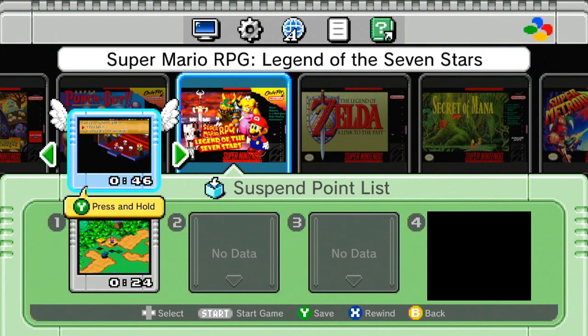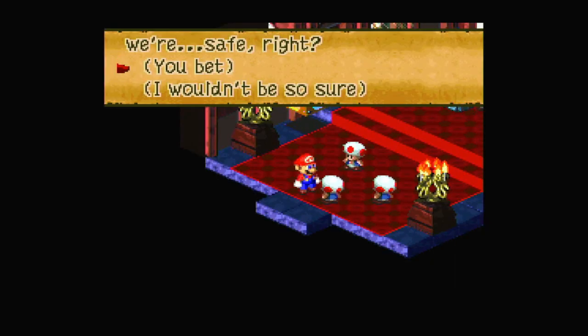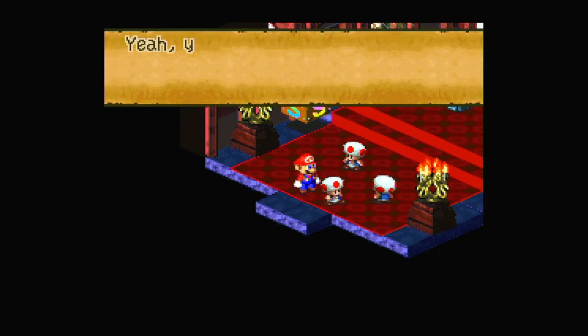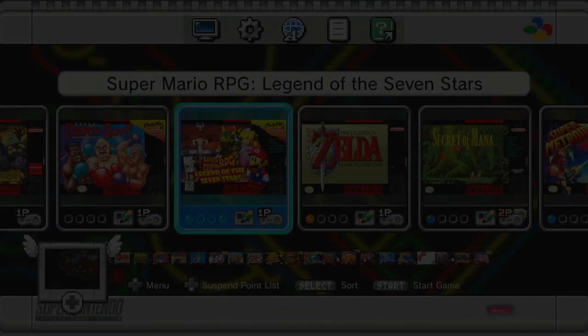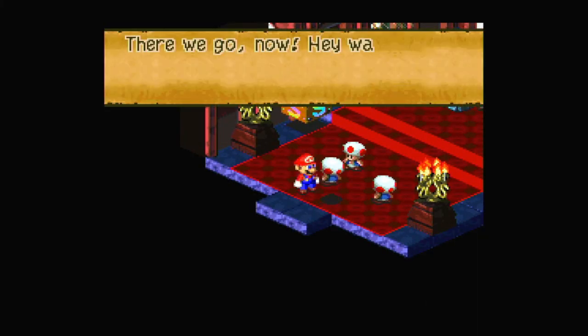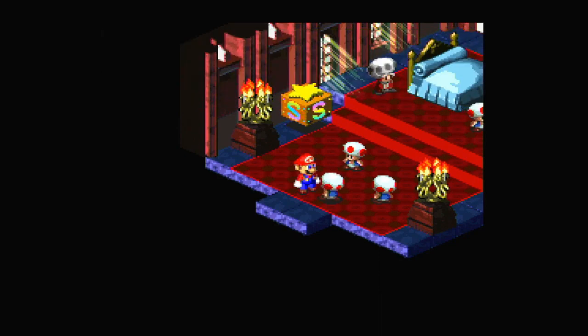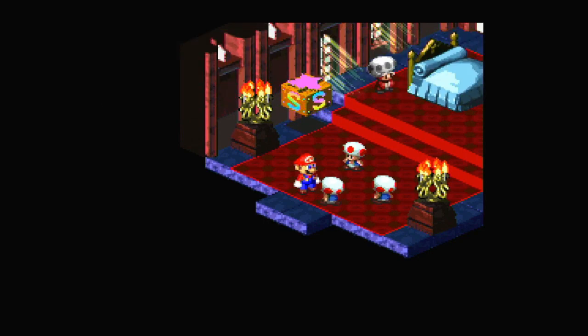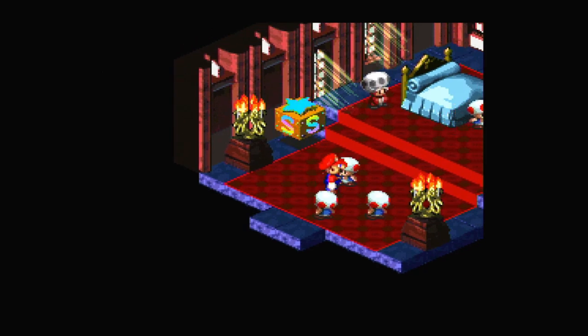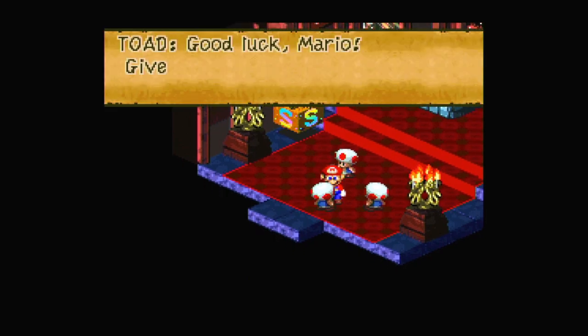Let me go ahead and save that. My notes tell me there's something else I need to do. I wouldn't be so sure. You're right — I'm asking for too much. Good luck Mario, give him heck. Wait — let me reload my save state. There we go. Hey wait, hang on — please take this, the princess would be happy to know you have something of hers. And we get a flower tab for saying yes. You definitely want to either say yes or save state beforehand so you can get the no answer, because the no answer is pretty funny.